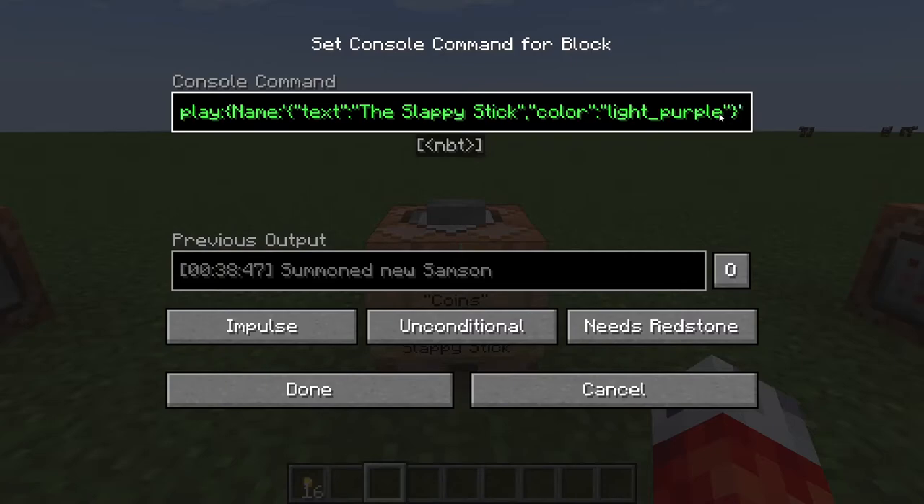Now we stay within the name section and change the color, which is also a string — we'll change it to 'light_purple', which should stand out against white nicely. Once we're out of the name section, we also want to add some lore just like we did with the coins. We set up the lore with a colon, square brackets, single quotes, more curly brackets, and start with the text of the lore. We'll put a little pun in for this stick and say 'leaf me alone'. That should be enough for the lore, and now we're done with the display section.